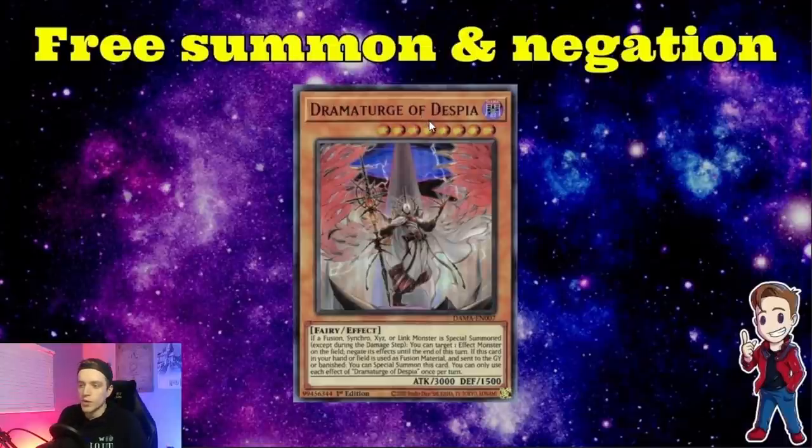The Dramaturge is really cool because it's a free summon and negation. If you use it from your hand or field and it gets sent to the grave or banished as fusion material, you can just summon it back to the board for free, which is crazy. If a fusion, synchro, XYZ, or link monster is special summoned - except during the damage step - you can target an effect monster on the field and negate its effects. This card just allows you to put it on the board and if your opponent tries to play the game - like I was playing against Dragon yesterday and they summon Chaotic Ruler - you can just Dramaturge and negate it, amongst everything else already on your board. It's just insanity.